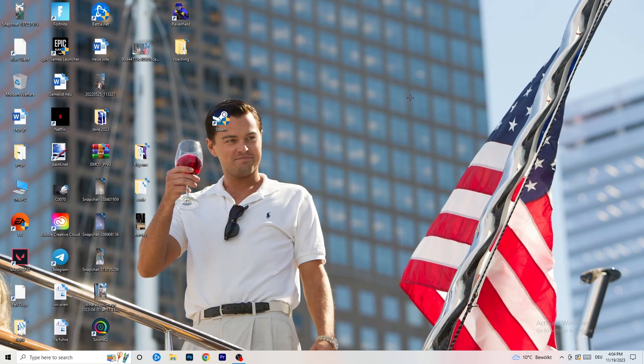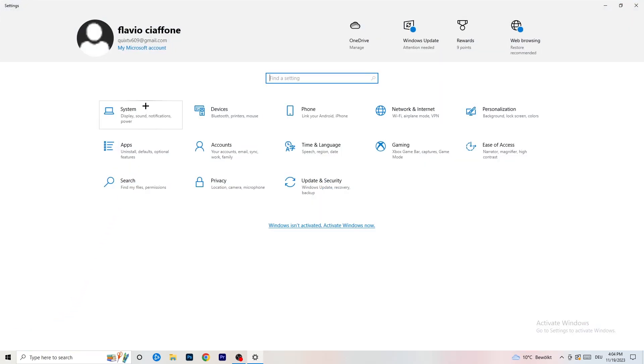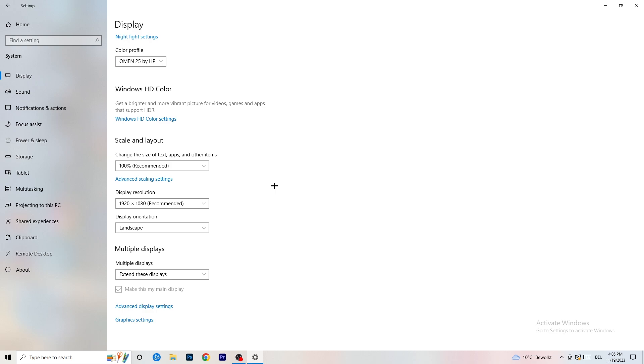Open Settings again - Windows key, then Settings. Go to System. If you have two monitors, identify which one you play games on. Scroll down to Scale and Layout - change the size of text and other items to 100% as recommended. Display resolution is really important: it should match your in-game resolution. If your in-game resolution is 1920x1080, set your monitor's display resolution to the same, or match your in-game resolution to your monitor.